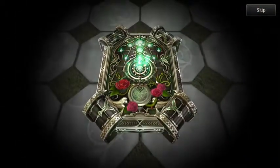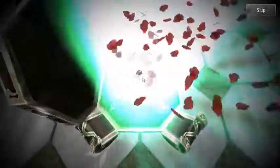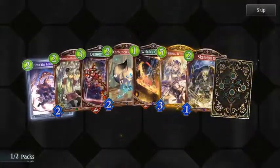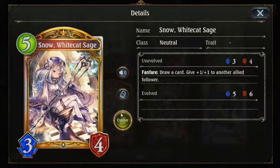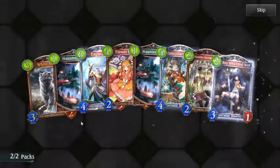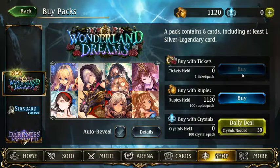Snow. White cast sage. Draw a card, give plus one one to another allied follower. Okay, that's okay. And the last pack of this thing. Nothing. That card has a sick animation. Alright, I guess that's it for this one.